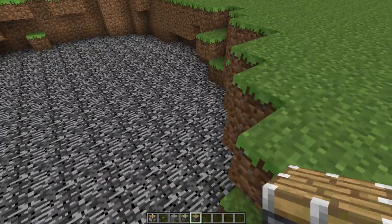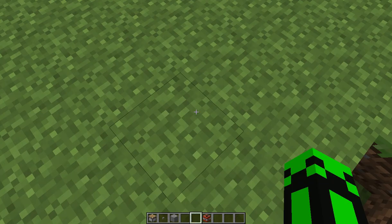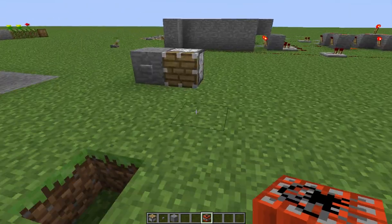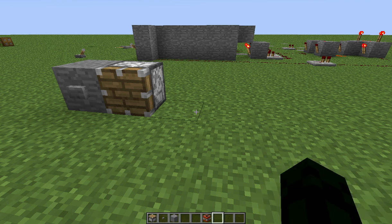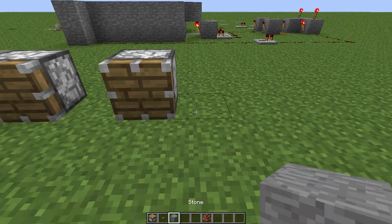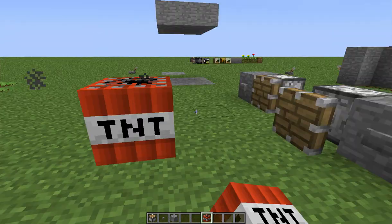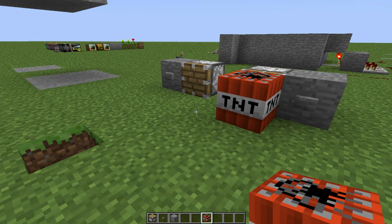I was going to show you the world's hardest TNT cannon. I'll even give you a tutorial: you need the gravitational piston, a button, a block of your choice, and of course some TNT. Place the gravitational piston, put a block next to it on either side, add your button, place the TNT, hit the button, and enjoy!